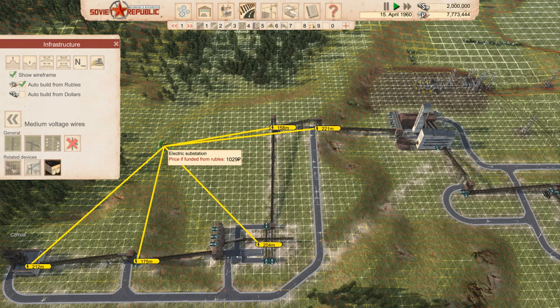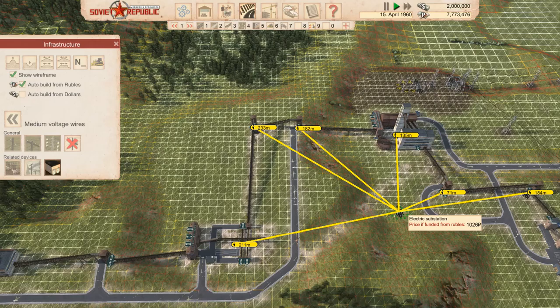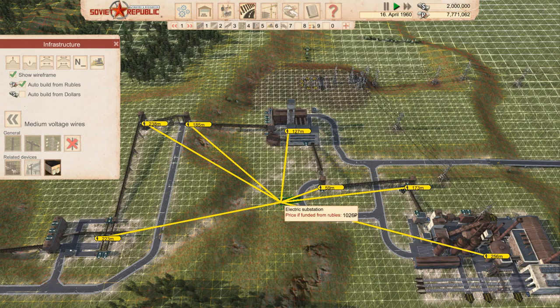This area will be our housing estate with schools and everything, and it gets powered too. We need to power the iron ore side as well. In that case we'll put one substation on this side and also one on the other side.